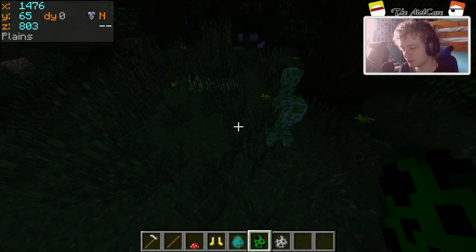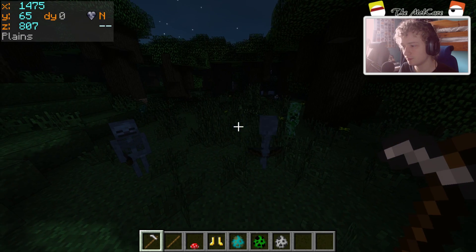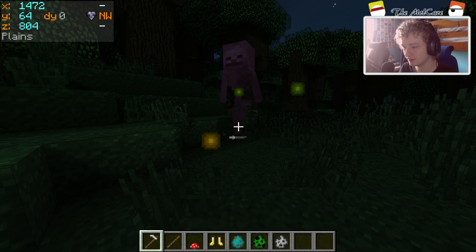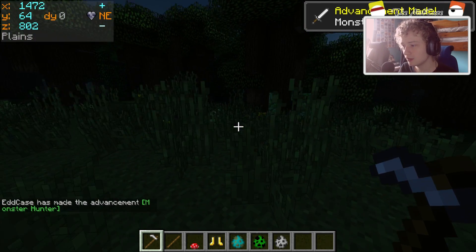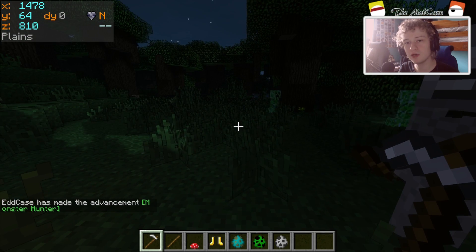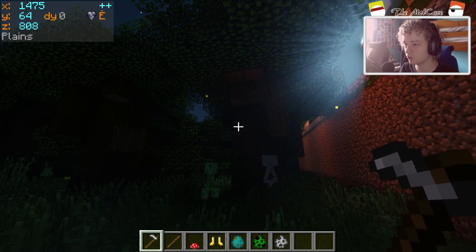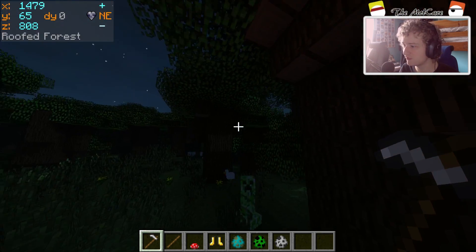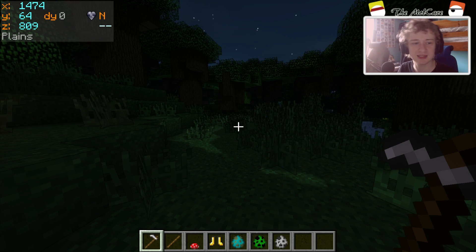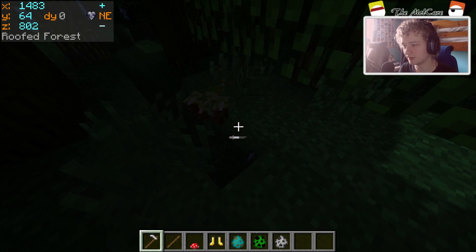We've also got - let's put down some creepers and some skeletons. The Patreon reward was you get to play around with my walking stick. Basically, all this does is every time you hit it, it gives you XP. Except only one of the balls - one of those orbs - gives me any XP. The other ones are kind of fake XP. They don't really do anything, but it's just an effect because this is the Patreon reward. Patreon rewards are just visual, aesthetic things. But I thought that was kind of cool. Isn't that sweet?